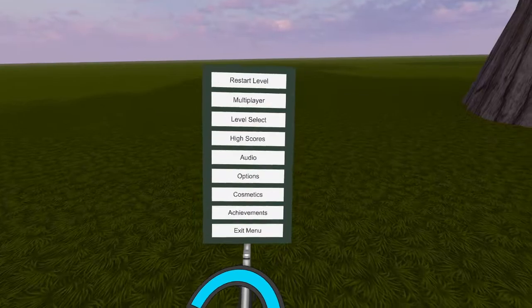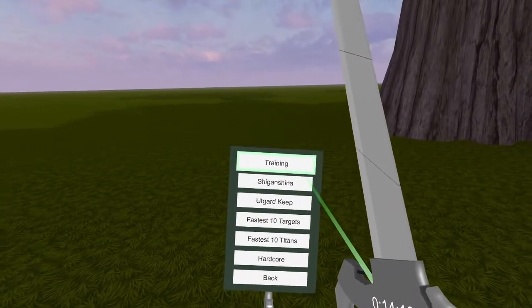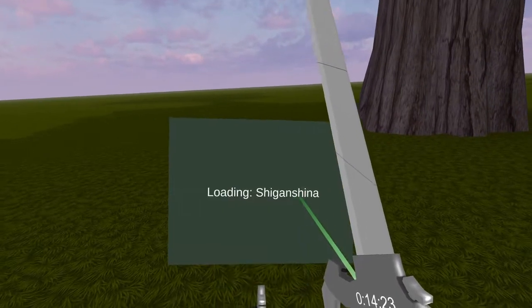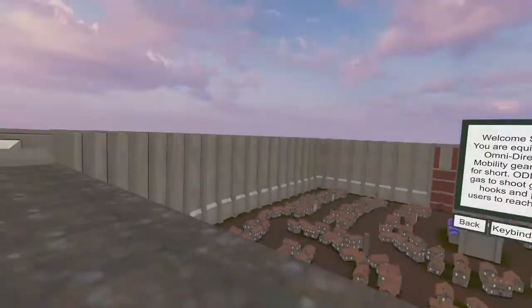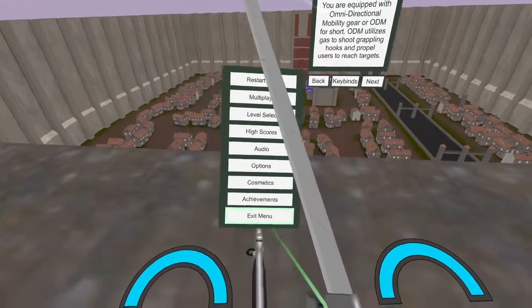Pressing both buttons — okay, so level select, training, Shiganshina. I don't remember that name from the show, but here we are. We'll exit the menu.